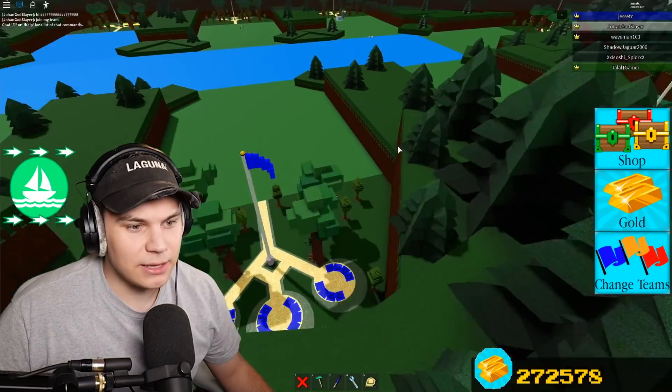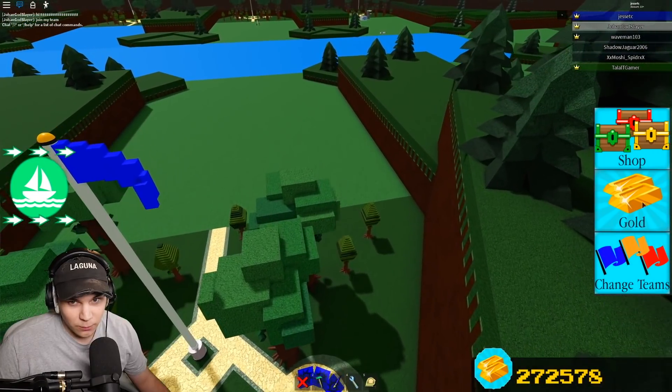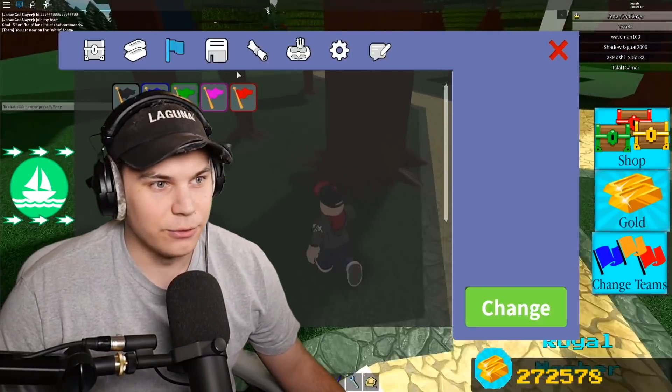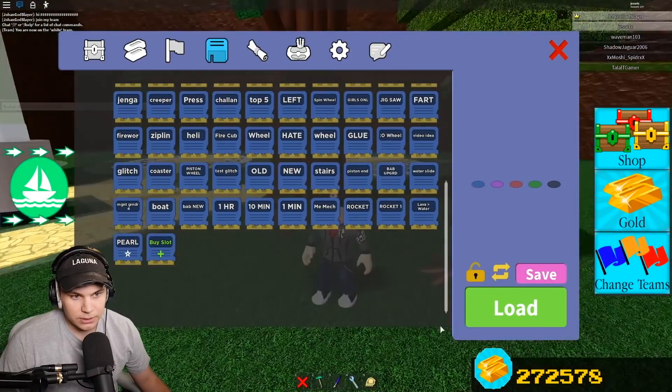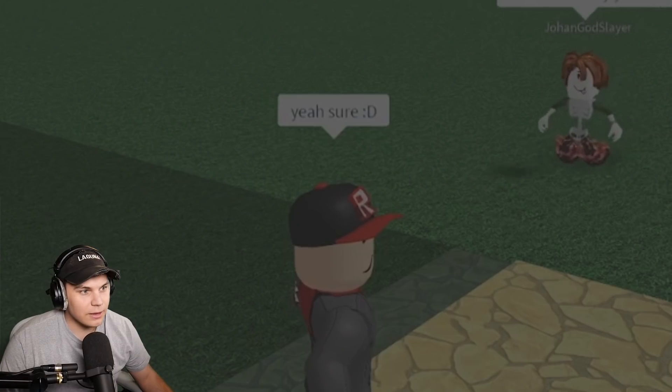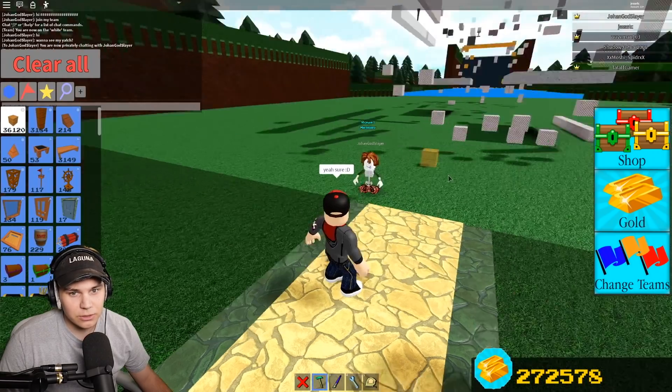Do you guys think I can join the guy that owns the white team and, without him knowing, actually do this? He let me in — okay, I've got to do this quick. Wait, is he back behind me? He is here. He's like, do you want to see my yacht? I will see your yacht, man. Oh my God, it's actually really big.